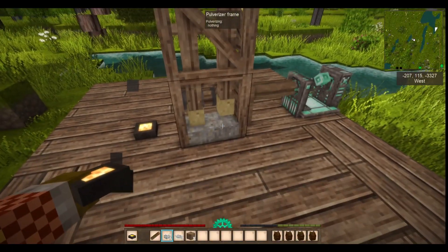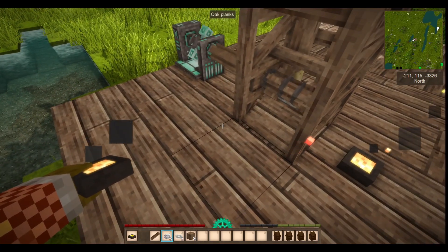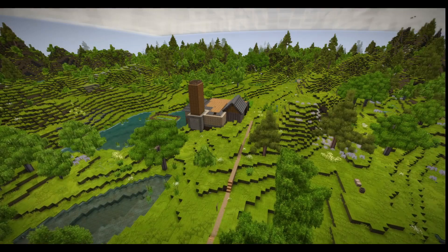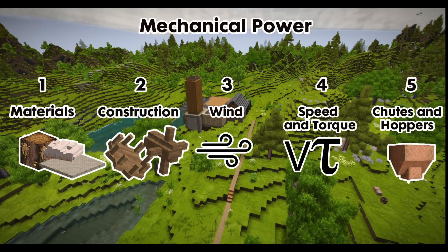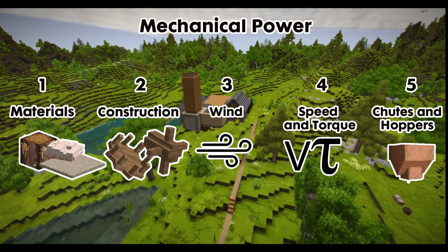Additionally, the task of pulverizing hard stones and gems — an absolute essential of steel production — must be done using mechanical power. To help you understand the windmill and mechanical power, I've broken this tutorial down into five segments, from the basics of construction to the advanced.